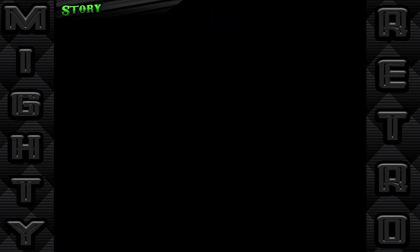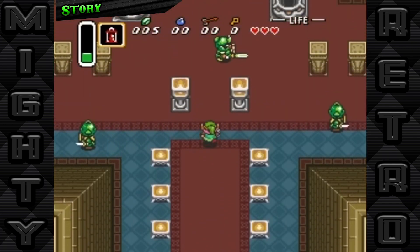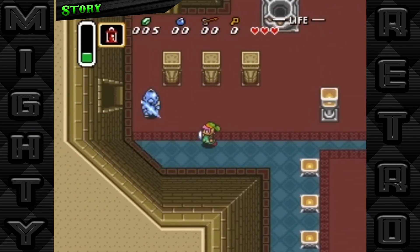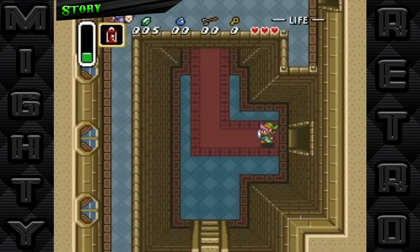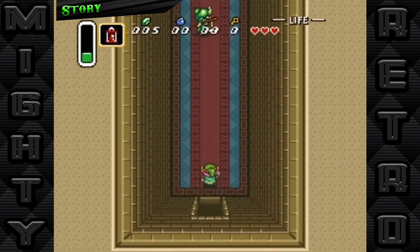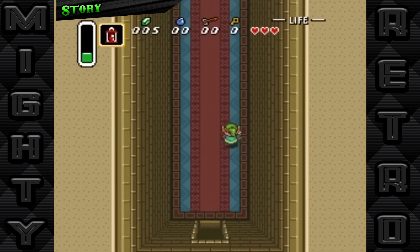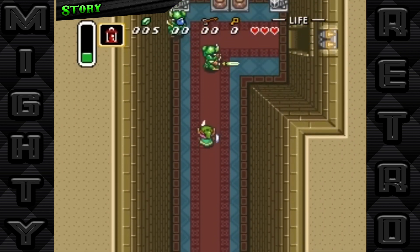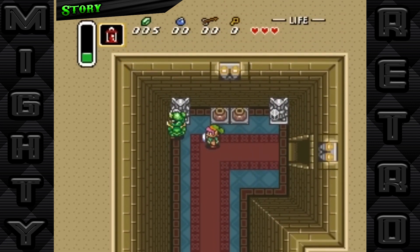Every legend tells a story, and in The Legend of Zelda: A Link to the Past, the tale is as timeless as they come. Our story begins one stormy night, as a young boy named Link is telepathically contacted by Princess Zelda, who is imprisoned in the dungeon of Hyrule Castle. Zelda's message sets Link on a daring rescue mission. After navigating the castle's dark corridors and battling his way through sinister foes, Link finds Zelda and leads her to sanctuary.